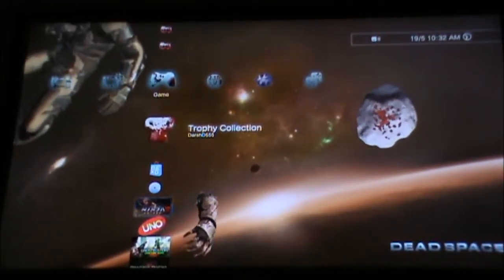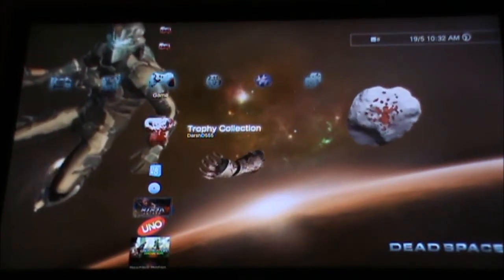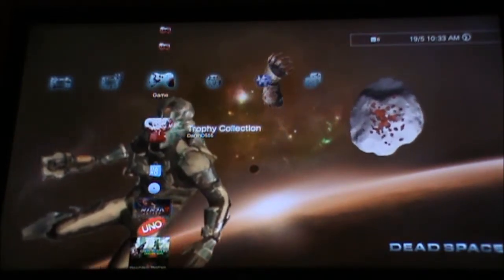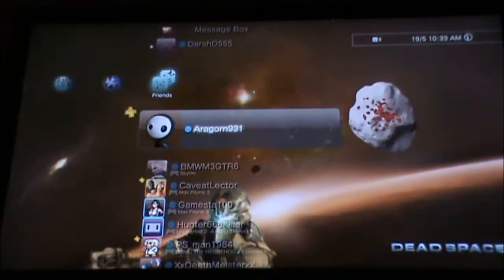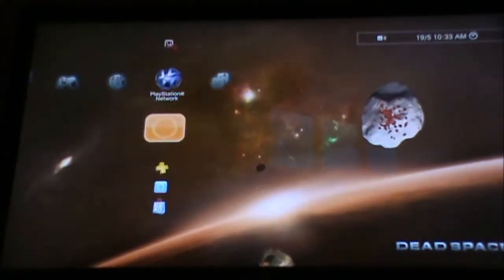Time for me to show you the trophy list, but before that I would like you to check my dynamic theme of Dead Space. Look at that — Isaac Clark from Dead Space 2, Dead Space hand from Dead Space 1 cover, and one meteor. Pretty nice theme, huh? Look at those icons, everything so nice.